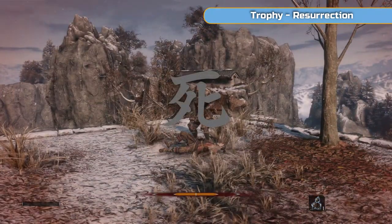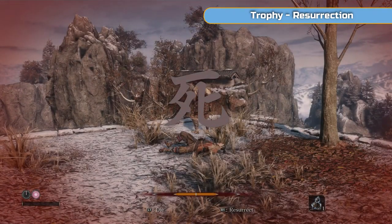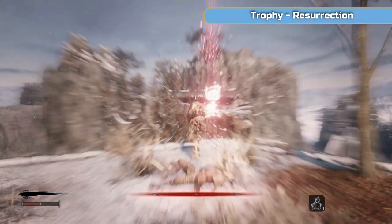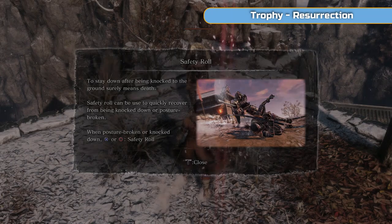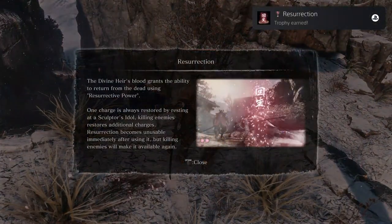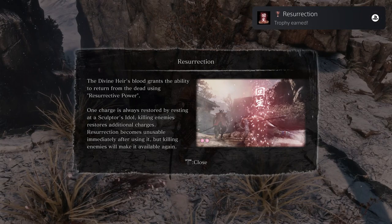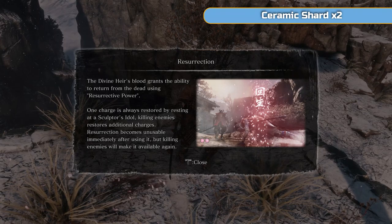When you die in this game you have a second wind. The first time you do this you can get the trophy Resurrection. You can either resurrect or die — R1 to resurrect or L1 to die. So we're going to resurrect, and enemies do think you're dead. You can use that to your advantage sometimes and sneak up on them. You'll get the trophy Resurrection the first time you do this.